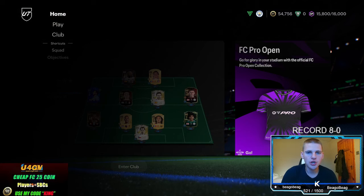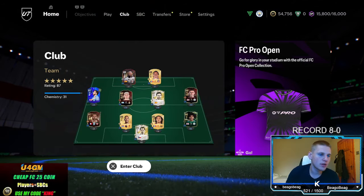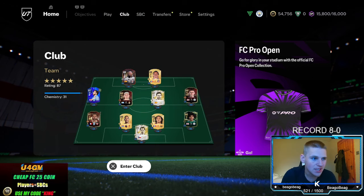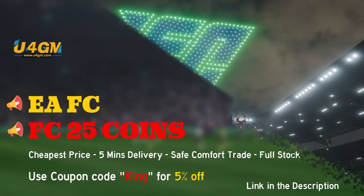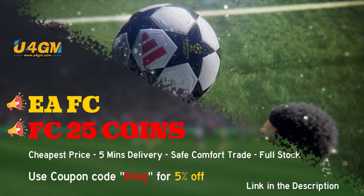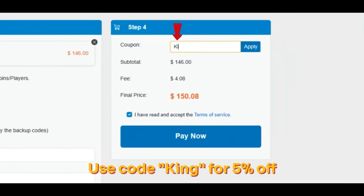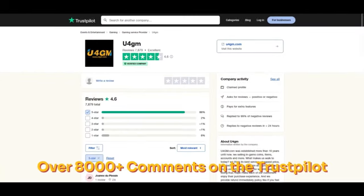In today's video I'm going to be showing you three new sniper filters — two marquee matchup filters and one fairly medium to high budget. Before we get into that, my coin sponsor: if you want the cheapest and most reliable FC25 coins on the market, head over to U4GM, first link in my description. Use my code KING at checkout for 5% off. They also have over 8,000 positive reviews on Trustpilot.